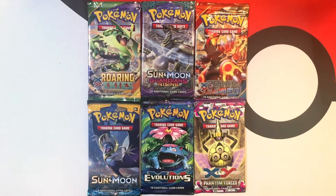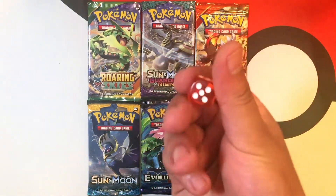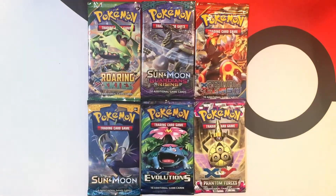What's up everyone? Welcome back to BC Unleashed. We are back here with another daily fast pack. We have six booster packs here in front of us and we are going to roll this die right here. Whichever number it lands on is going to be the booster pack that we are opening up for today's video.